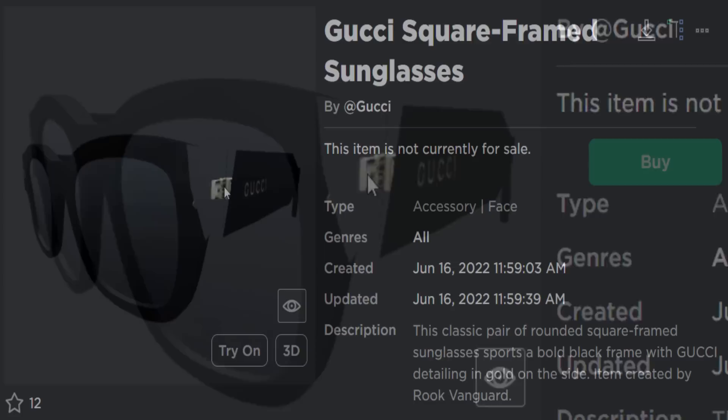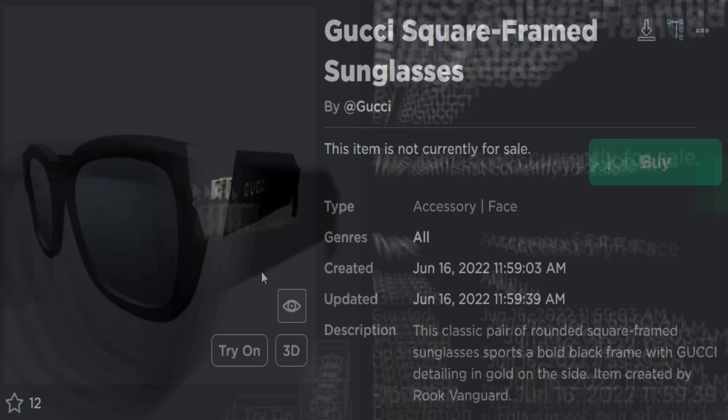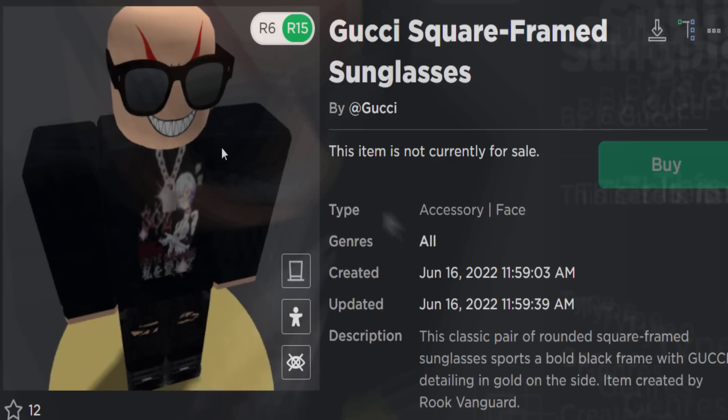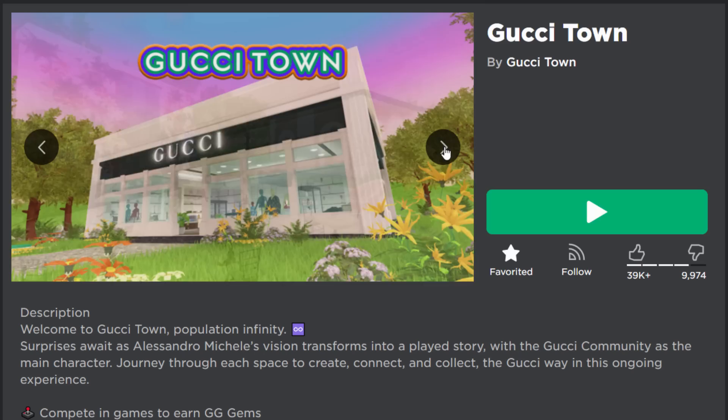That item is the Gucci square framed sunglasses. In the thumbnail it kind of looks a bit glitched, like half of it's missing - maybe a render glitch, maybe it was too close to the camera when they saved it. This is what it looks like - not bad, but it's very generic. We've had like a thousand other free accessories that look exactly identical to this.